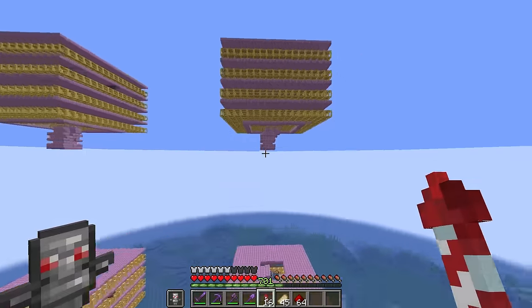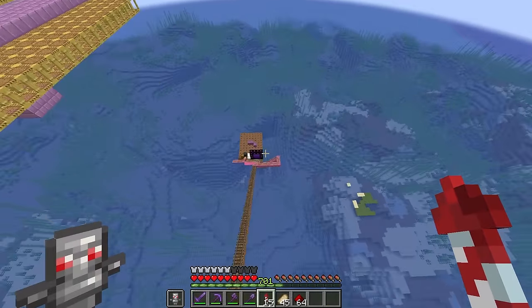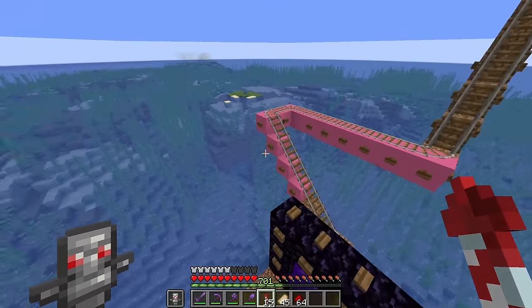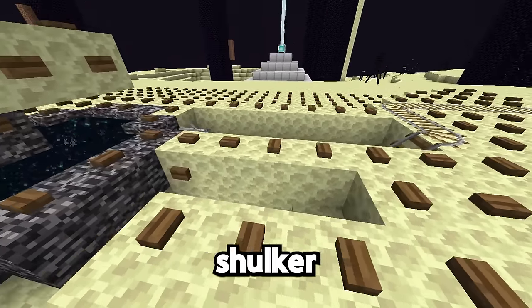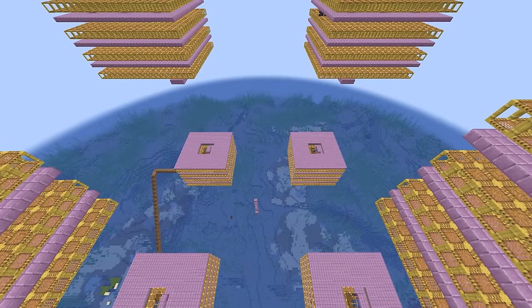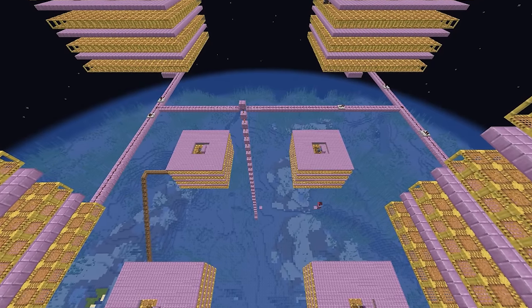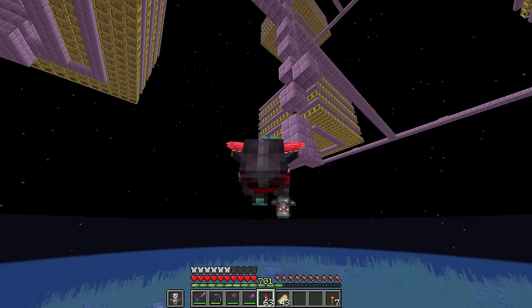The last step to get these farms working is to actually put some shulkers in here. I've already done a bit of work in the overworld, nether, and end, and I'm almost ready to get a shulker from an end city to this farm. Before that, I'm just going to make an on-and-off switch for all these farms that can be controlled by this one lever.